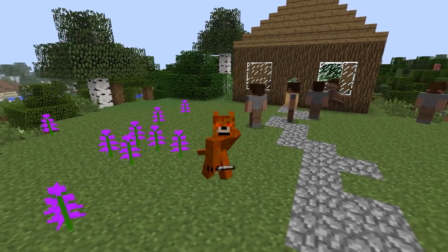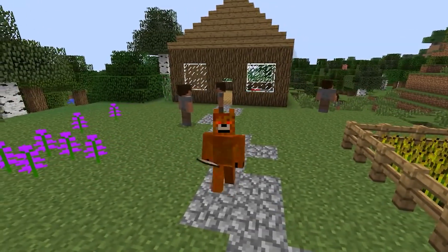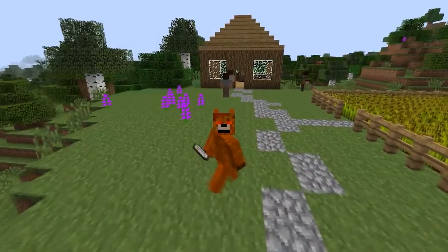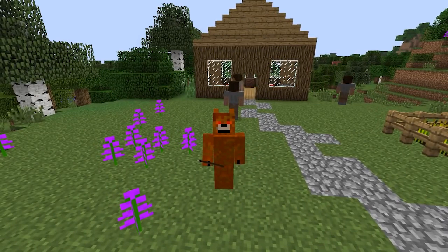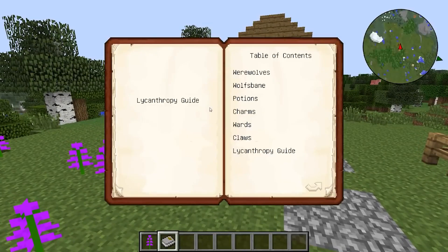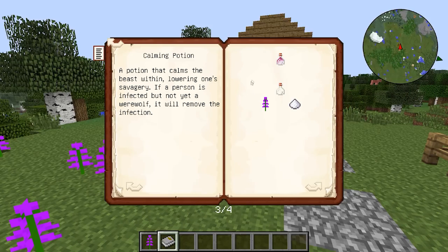All these potions are crafted in the usual way, without using a brewing stand, which in my opinion is an omission. If you drink an aconite potion, you will cease to be a werewolf. If you drink it without being a werewolf, you will get immunity against werewolf infection. If you drink again, the immunity is removed. The potion is poisonous, so drinking it will give you poisoning. The calming potion removes 125 units from the scale of savagery, so if you want to be a second-level werewolf rather than fifth, this potion will help. If a person is infected but has not yet turned into a werewolf, this potion will heal the infection.